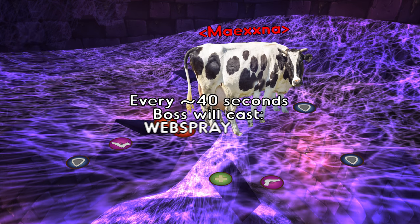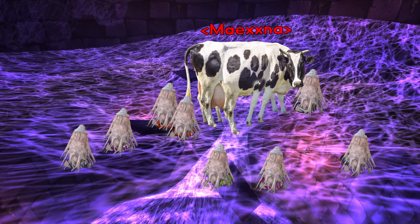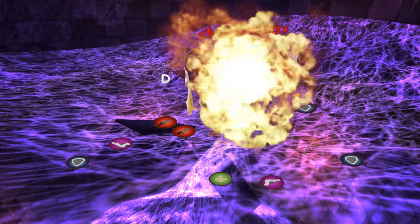Every 40 seconds the boss will cast Web Spray, which will stun everyone in the raid for 8 seconds. You should pre-hot the tank and maybe pop some cooldowns too if you need. Dispel poisons. Use nature resist pots or gear if you need. Kill it!